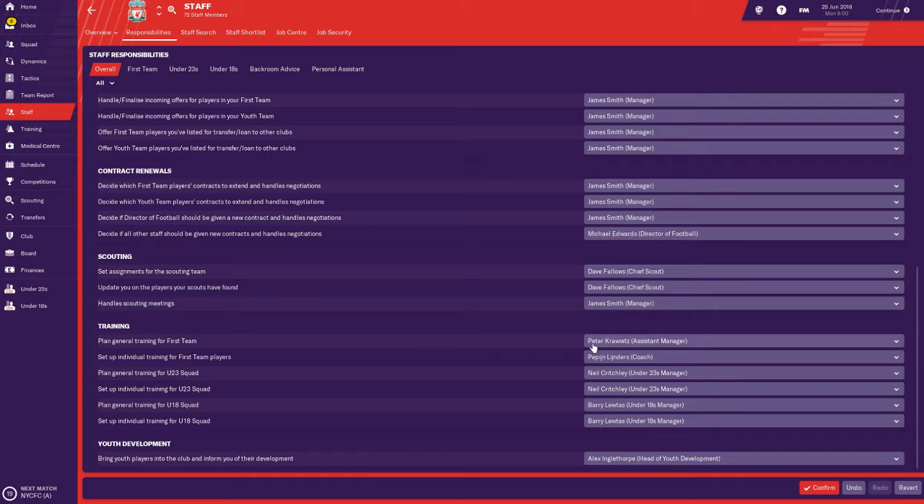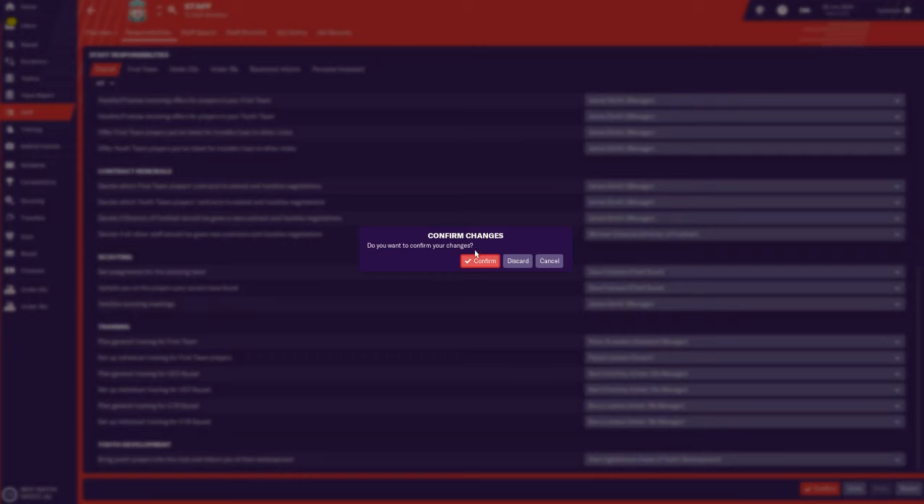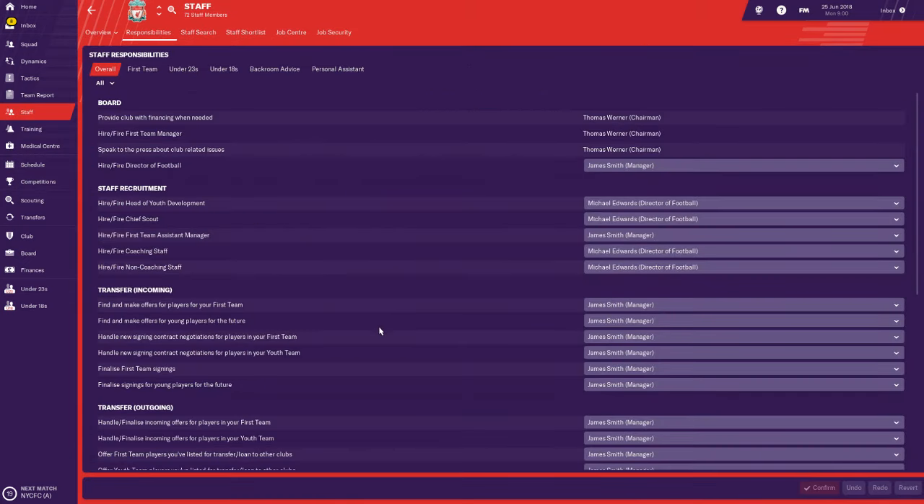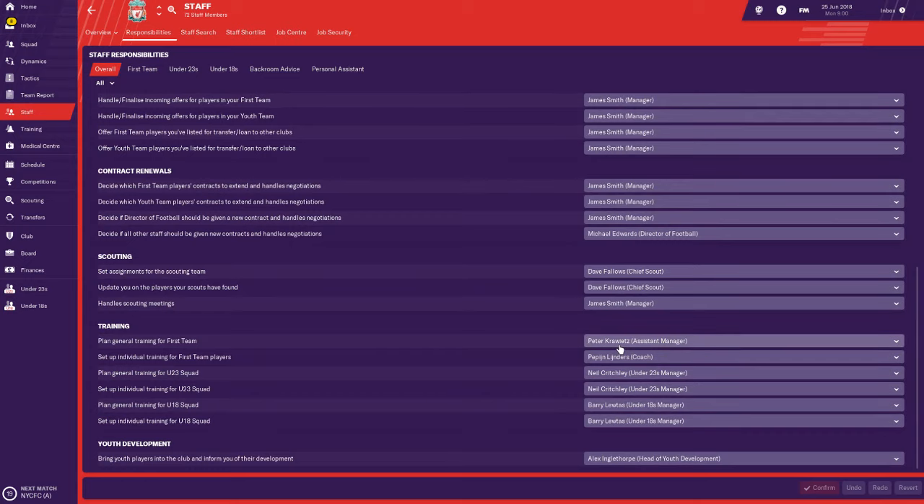Training has had a really big update in Football Manager 2019 compared to previous versions. What I would highly recommend for a first-time or inexperienced player is to give training to your assistant manager - let them plan general first team training. Give individual training setup to your coach. Give under-23s to the under-23s manager, and youth development to the Head of Youth Development. Once you've picked everything, click 'Confirm.'